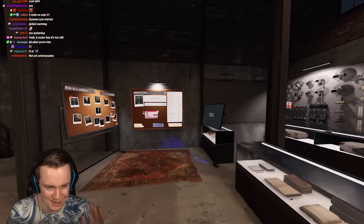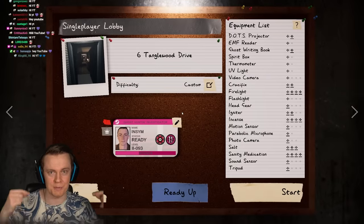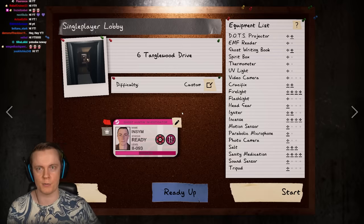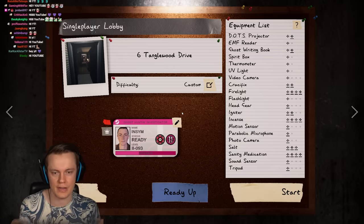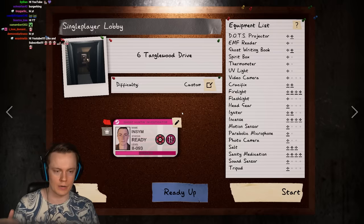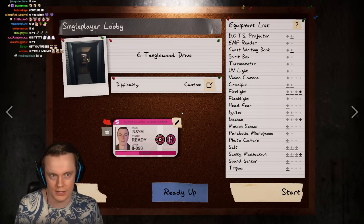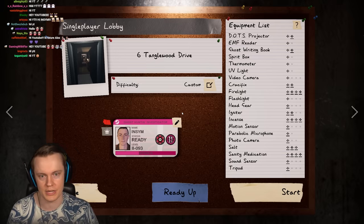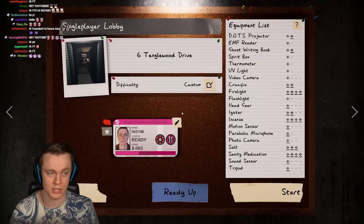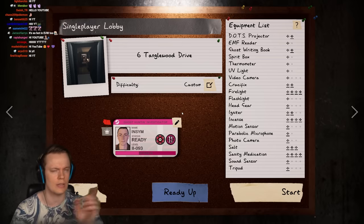Hi YouTube, welcome back to Phasmophobia. Today we're doing a challenge made by the developers called the 'Do As I Command' challenge — a weekly challenge from a while back. The idea is that ghost activity will be as low as possible using custom difficulty, and we'll use cursed possessions to force the ghost to act. This will be a helpful guide on how to use them and get evidence.